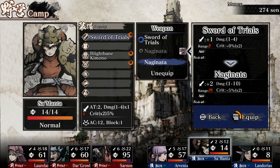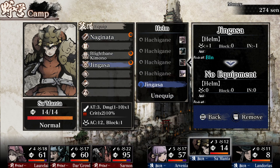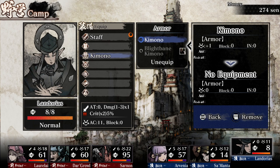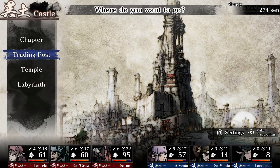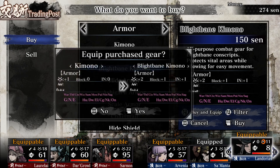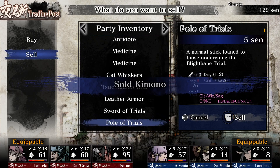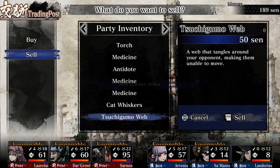She gets the Naganata, she gets the Jingasa, and you, sir, get a staff. Oh, I guess we can buy a Blightbane kimono — can we buy that there? Yep, there we go. We'll sell the other stuff. Boom, boom, boom, boom.